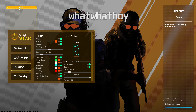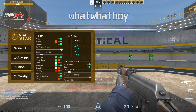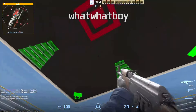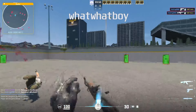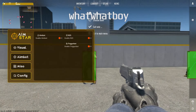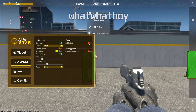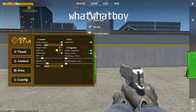You can change your box style and there's a radar loading option. As you can see, that's the ESP — pretty nice for an external cheat. Now heading over to the aimbot tab. It supports RCS, triggerbot always-on, trigger bot shoot delay which you can turn off.